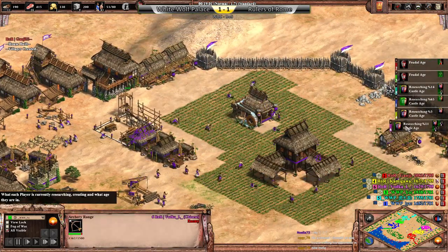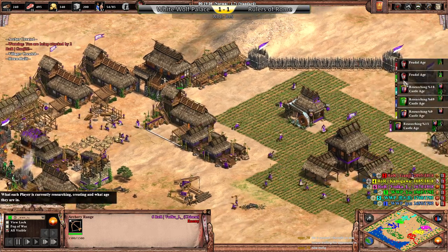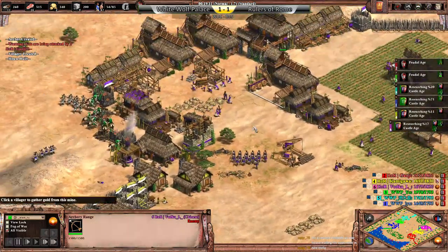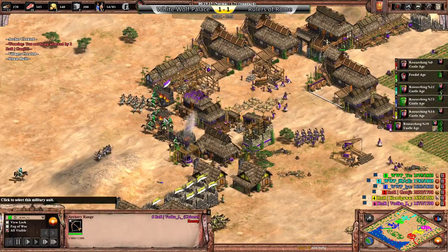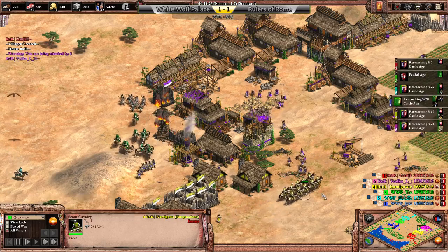Third range here for Vodka. Other players now up on their way to Castle Age — everyone except Ganji and Yo. Ganji because he was focusing so much on water and was also under a lot of threat, and Yo because he's been making a bajillion scouts.